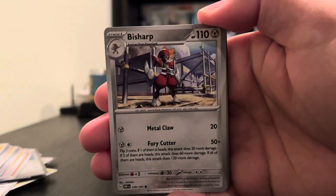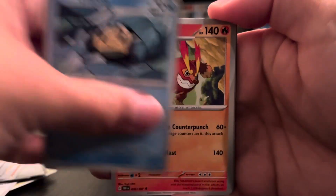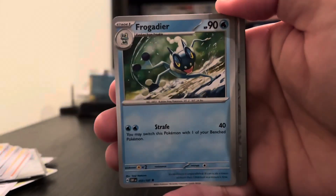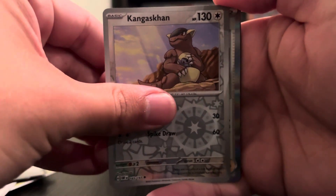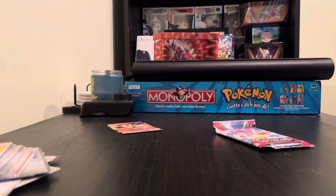We got a Magneton, a Tympole — it's our Manatee — Frogadier, Klefki, Kangaskhan. Oh, what the heck — I thought I saw something. No, I didn't — I didn't see Kangaskhan coming.